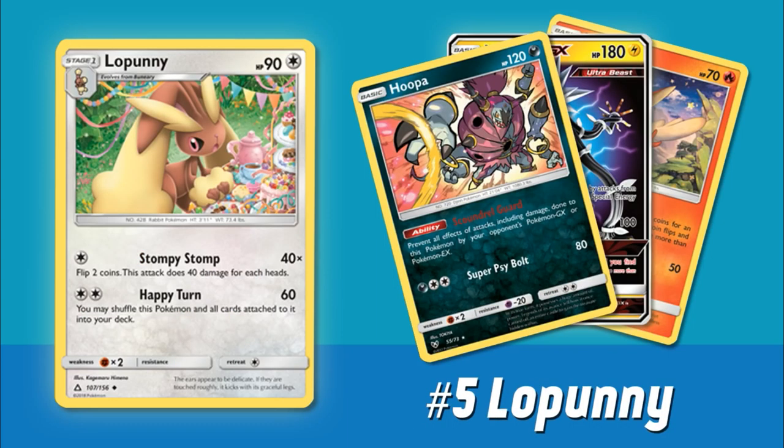Alright guys, now that we have our Ultra Rare picks out of the way, let's count down the actual five worst cards from Ultra Prism. Coming in at the number five spot, we have the new Lopunny. It has 90 hit points, it's a Stage One, has Fighting weakness and one retreat cost. It has two attacks — the first is called Stompy Stomp, kind of a cute attack name. For just a single Colorless Energy, you flip two coins and for each heads you do 40 damage.